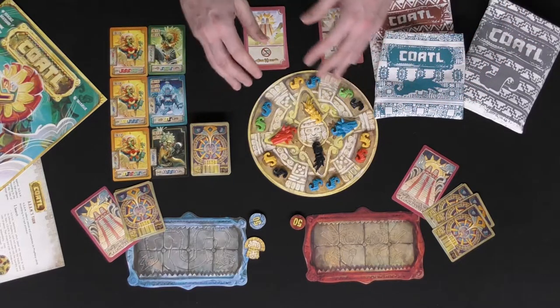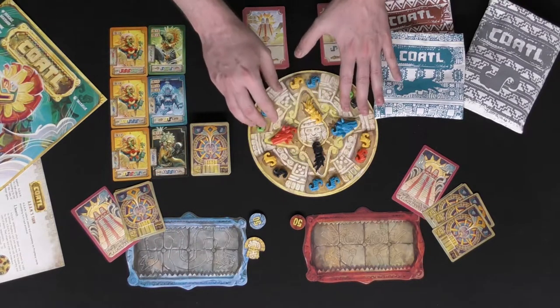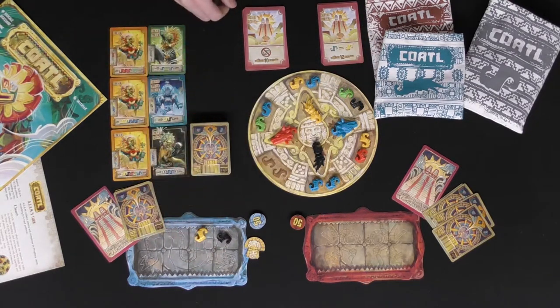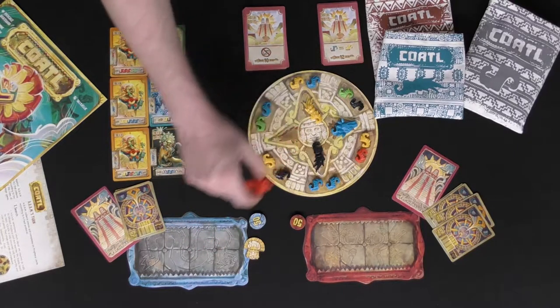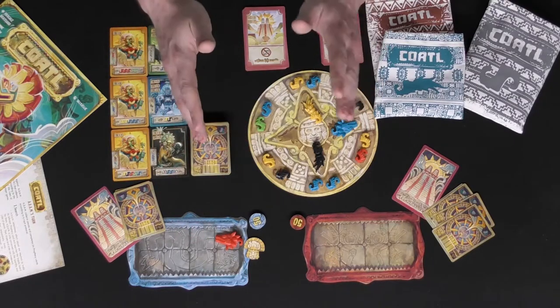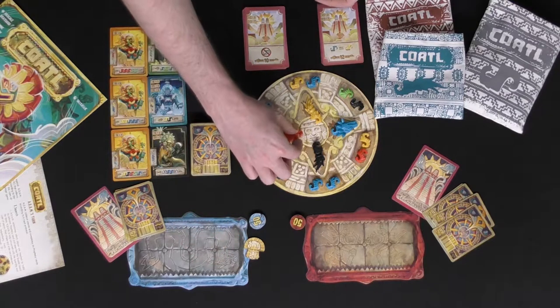There are three actions on your turn. Action one is you choose a space on this board and gather the piece or pieces — if it's the small sections you'll take the pieces and place them on your board. If it's the larger ones like the heads or tails, you'll take one and place it in one of the eight spaces provided. If you have filled up all of your spaces, you cannot gather pieces and must take a different action.